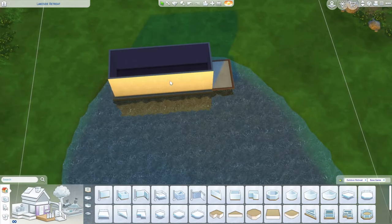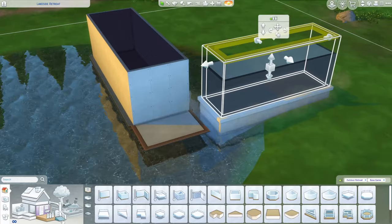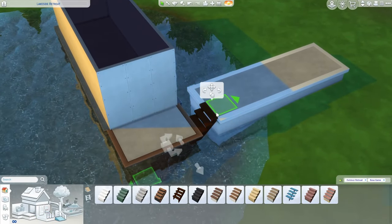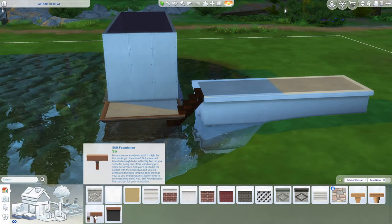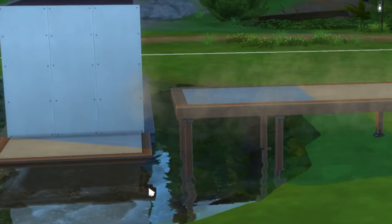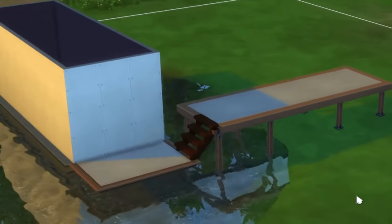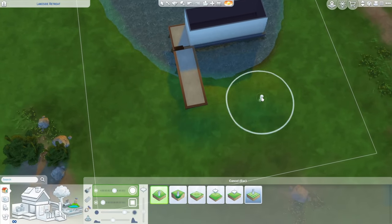I can make a dock leading up to it — that would be really cute. I'm going to place this here, raise it up a little bit so we can add a little step connecting it. That worked great! I'll use the stilted foundation. The stairs are having problems — come on, I know you can connect. There we go. To get this to look a little bit better I'm going to bring terrain manipulation back into it.